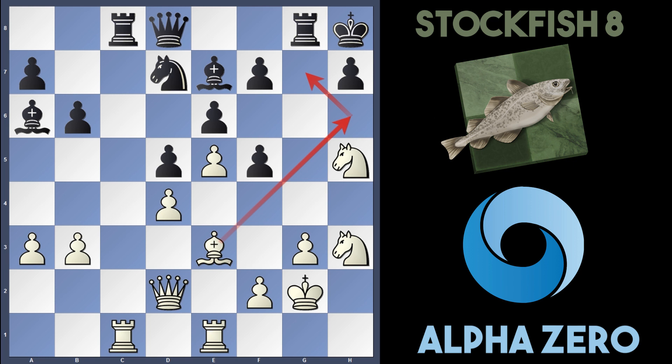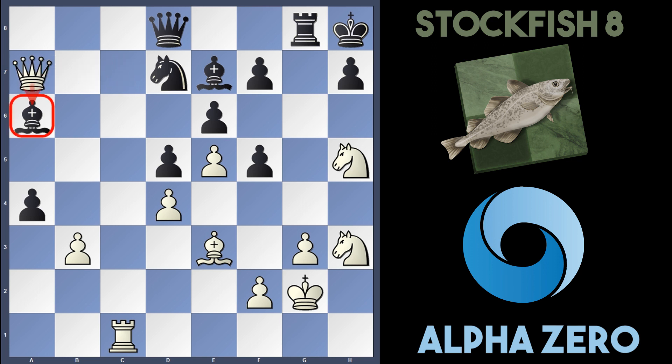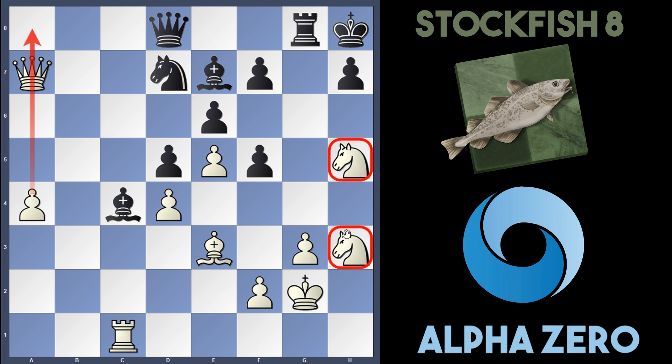I was wondering what would happen if Stockfish captured on c1 — Rxc1, Rxc1, and maybe Bb5. But then it's up to AlphaZero to lock down with a4. Ba6 and they can play Qc3, dominating both sides of the board with the open file. If b5, just Qc7 — takes on a4 and the queen takes on a7, hitting the bishop. If it goes to b5, there's Bxa4, Bc4 and white emerges a pawn up with a passed pawn, especially dominating with the two knights.